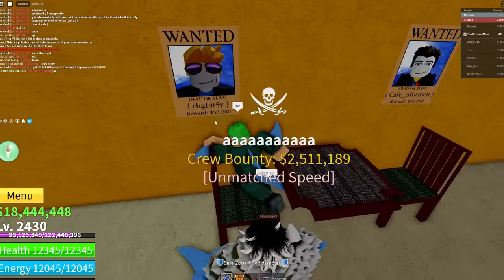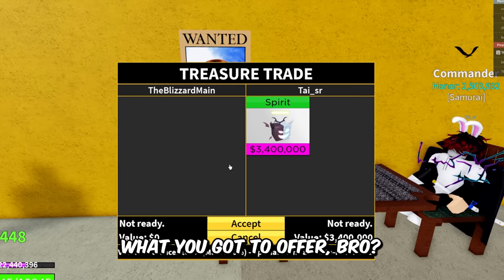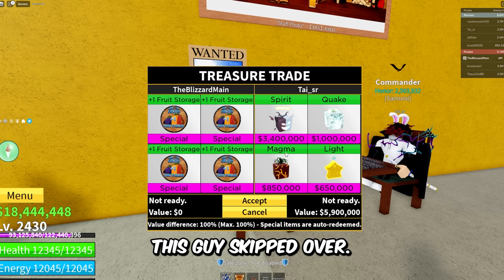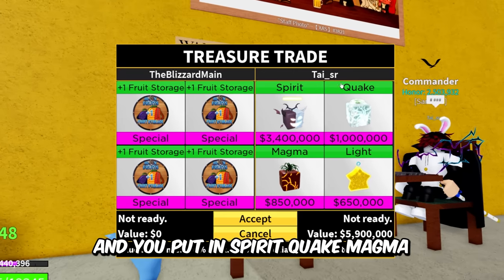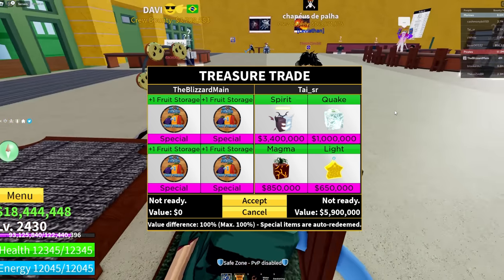We're in the next server — he took my seat, but I can teleport. We got Mr. Ty Sir right here — Spirit fruit, the Commander. He skipped over Barrier and put in Spirit, Quake, Magma, and Light — fruits actually worth something. I'll applaud him for that. He said 'please, only one' — sorry bro, I'm trading four at a time.